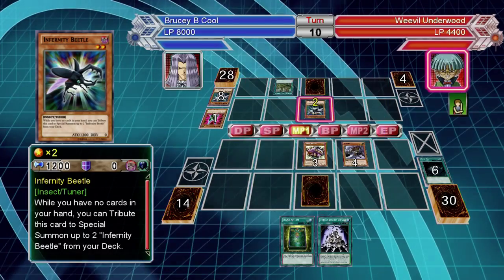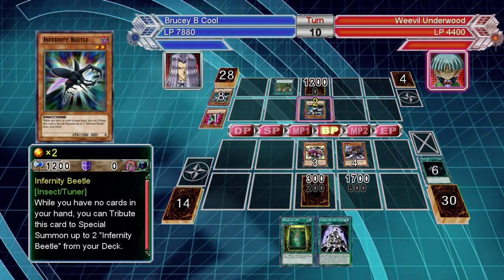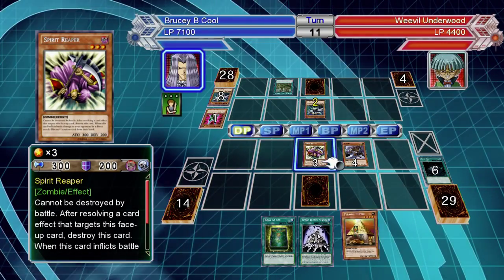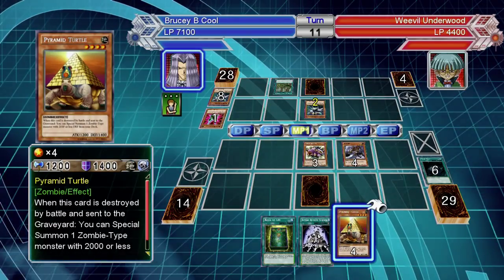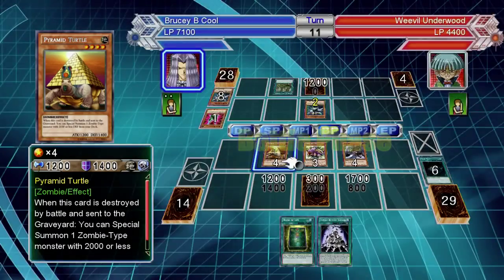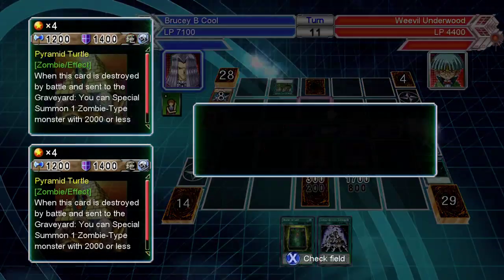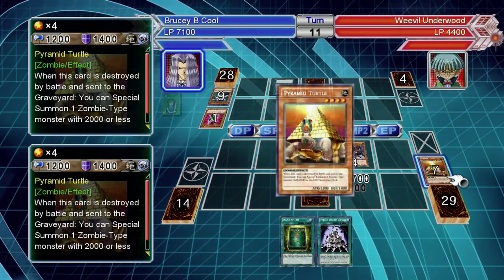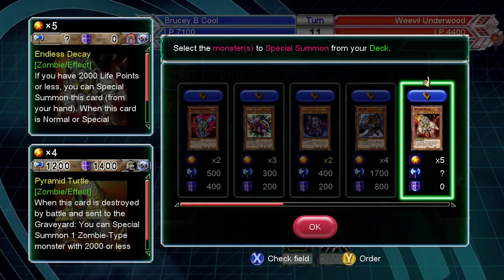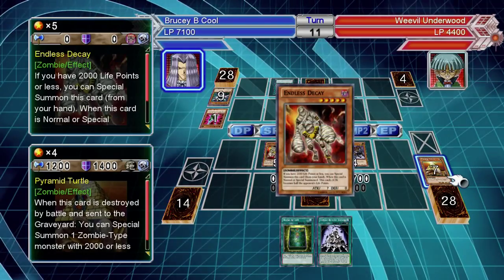Putting things face down is also useful beyond just negating Ultimate Insect's effects. A lot of these insects have really stupidly low defense — even Ultimate Insect Level 7 is only 1200 defense. So if you run a face-down deck or some sort of disruption deck, great — do it. He's not going to get off a load of decent effects that way, and you can run over a lot of his monsters.